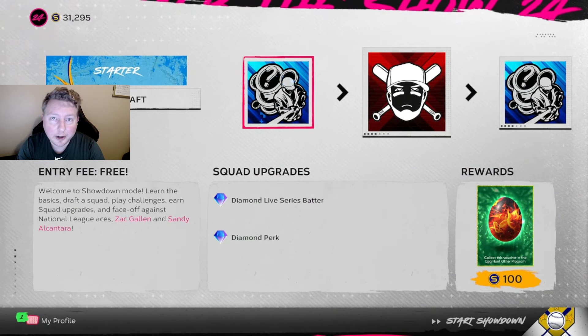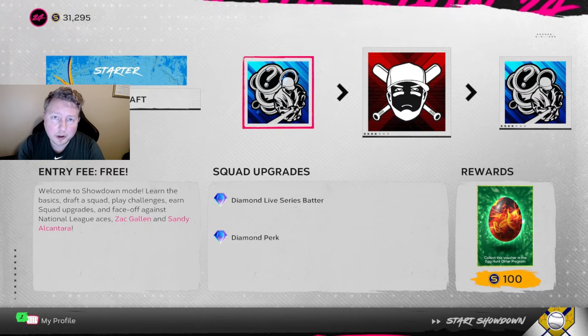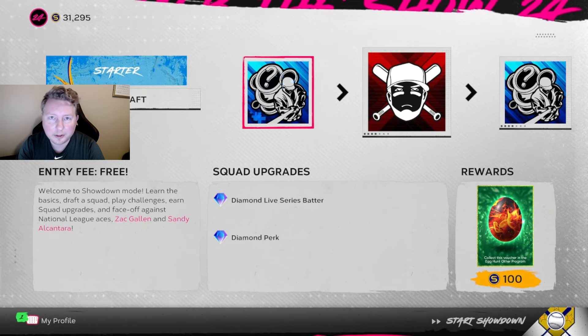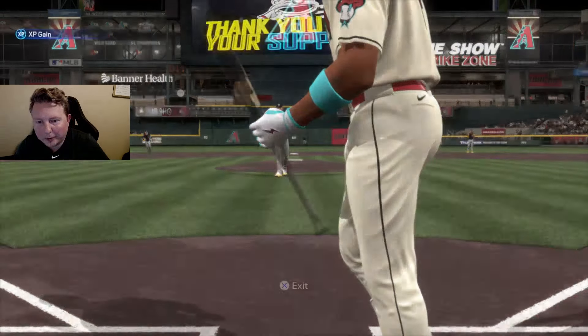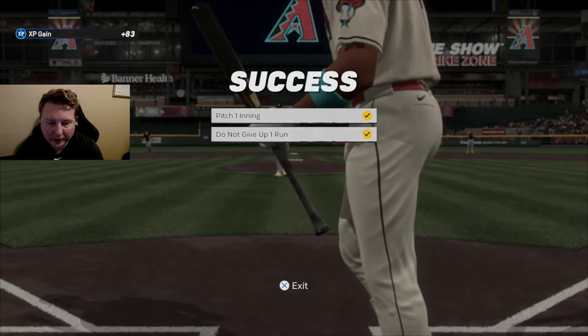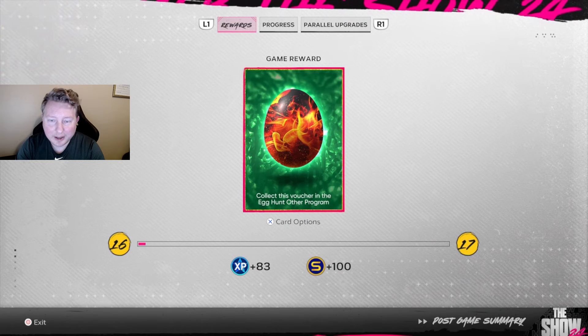The next easy egg we're going to go for is in the Starter Showdown - it's actually in the second moment of the Starter Showdown. We draft our team, complete two moments, and then we'll get another egg. We strike out to end the second moment and the second egg is ours. We need one more for Aaron Bummer - that's how quick it is to get him, it's definitely a must-do.